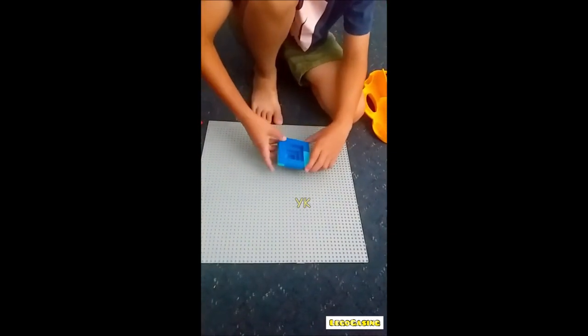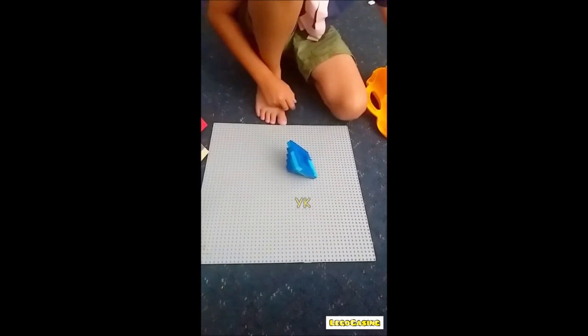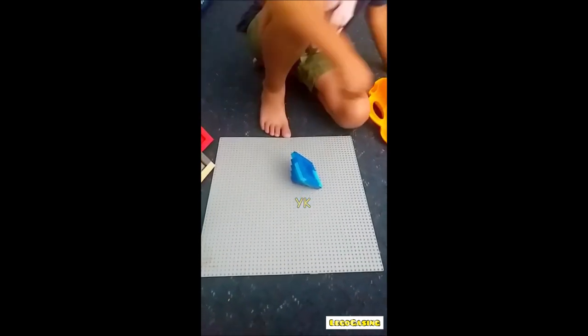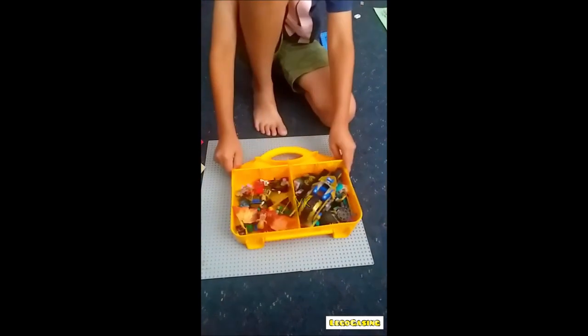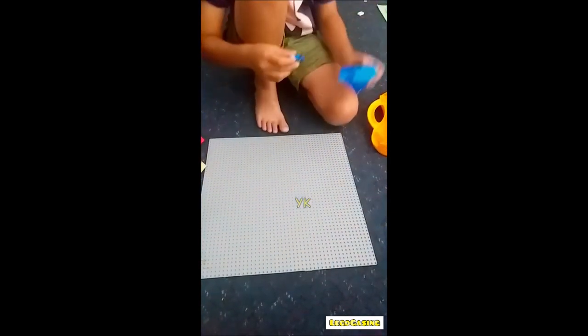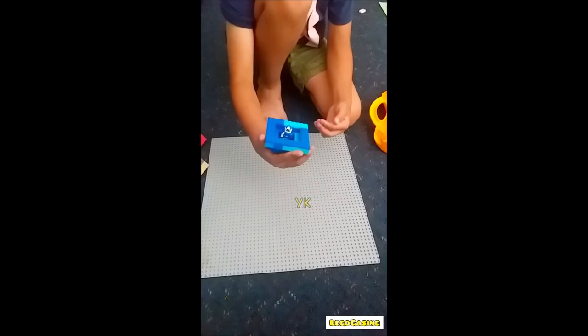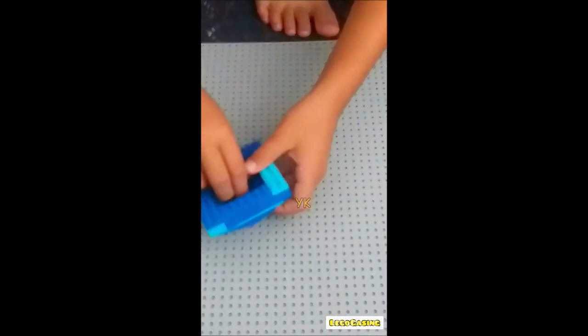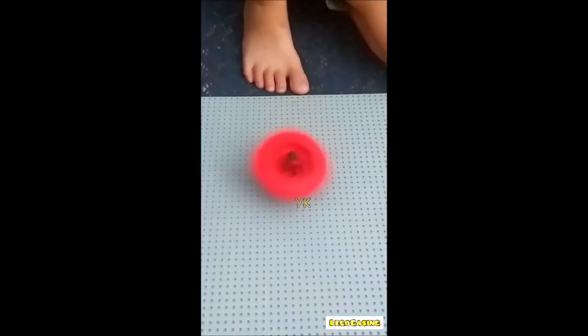I'll put the minifigures in. I'll show you, Evan. We'll start off with this one. I'm just going to drop my game J. So it looks like it's actually a spinner. It's funny watching them spin.